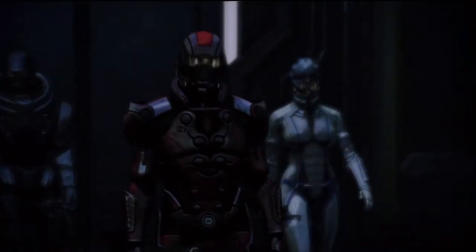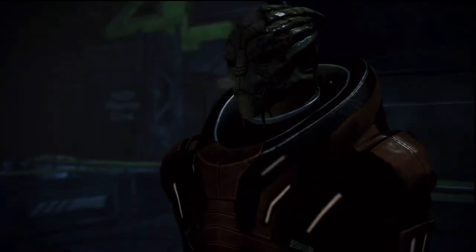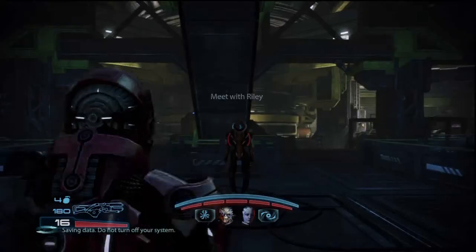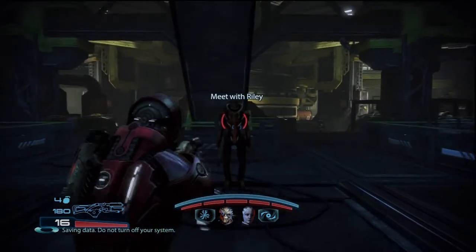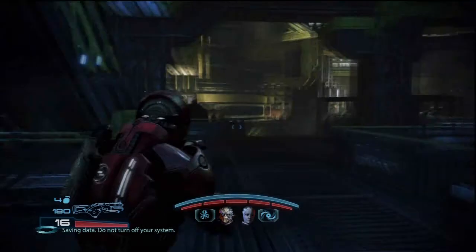Hi everybody, Lord Meme here with part 18 of the Mass Effect 3 Insanity walkthrough: N7 Fuel Reactors. This is the fifth N7 mission if you're keeping count, and this one is fairly short and self-contained.